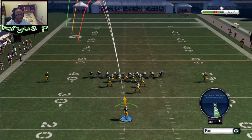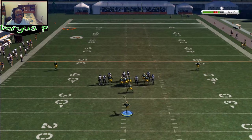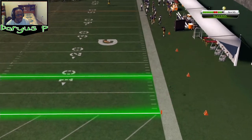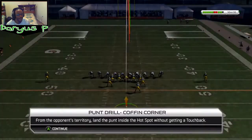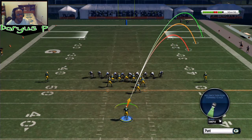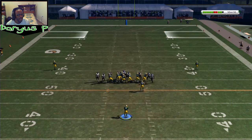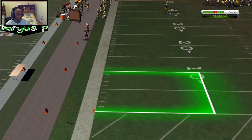Putting the ball inside the 10 without getting the touchback — take the wind into account. No matter what, that should go out of bounds. I think we got it. We got it! This is beautiful punting, man. I think I'm supposed to make it land in the hot spot or end up in the hot spot. Woo! We got it!